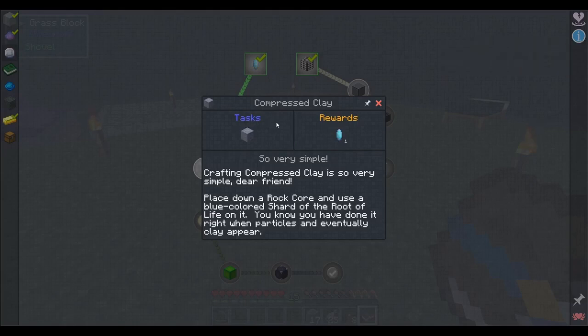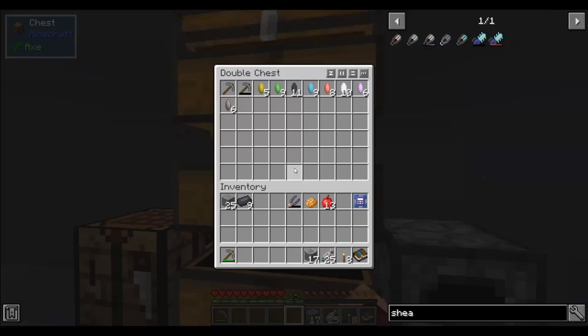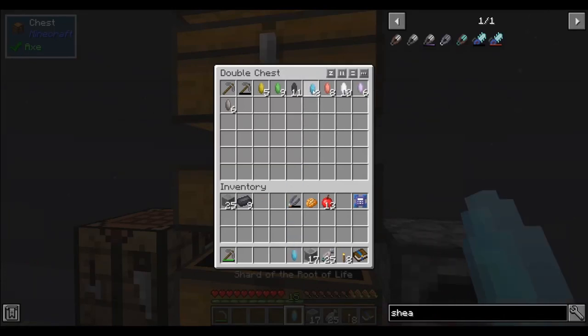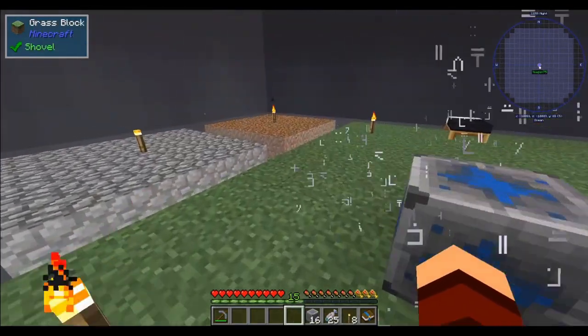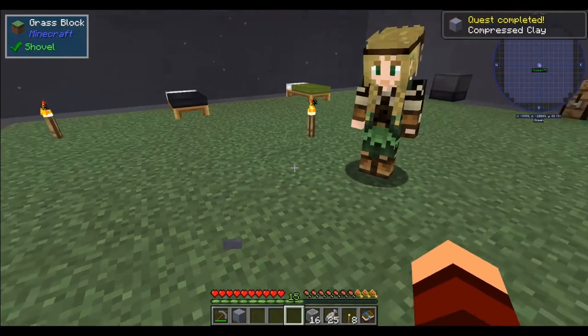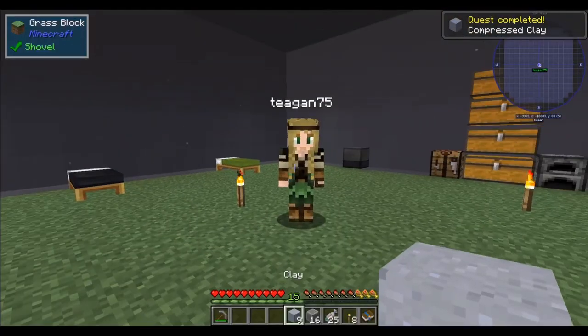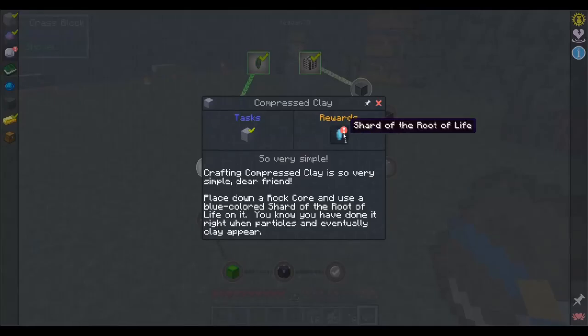Crafting compressed clay is very simple — place down a rock core and use a blue colored shard of the root of life on it. You know you have done it when particles and eventually clay appear. This is one of the few — you have to wait for clay. It's done. Pick it up and of course it's compressed so you gotta uncompress it. I just want one normal block — there you go. That gives us our blue shard back.